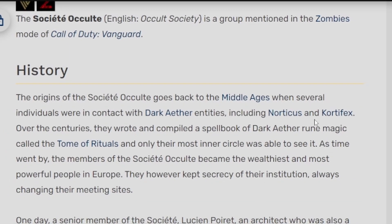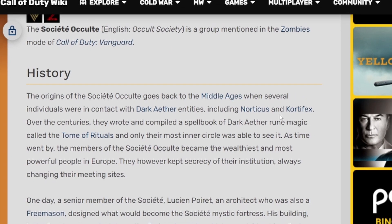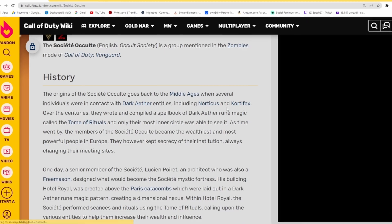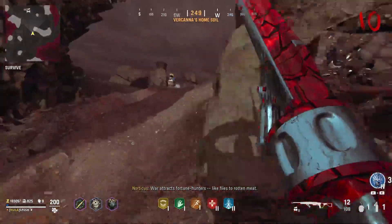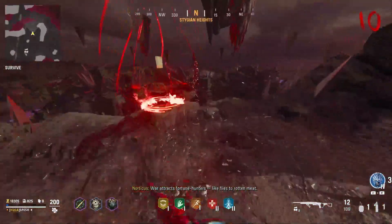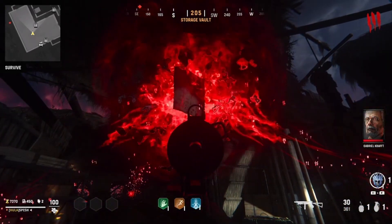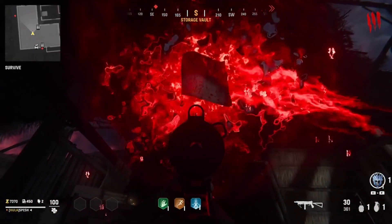Now it says that they were compiling a spellbook of dark ether rune magic called the Tome of Rituals, which obviously we have inside of the game right now. That's how we upgrade our artifacts inside of Vanguard zombies. And it's the pages that we find, including the page that we got inside of Terra Maldicta, and the pages that we saw inside of Shi No Numa to begin with in the first Vanguard zombies easter egg.